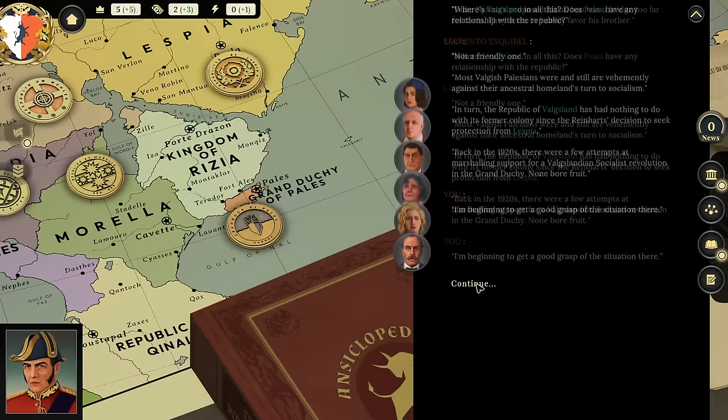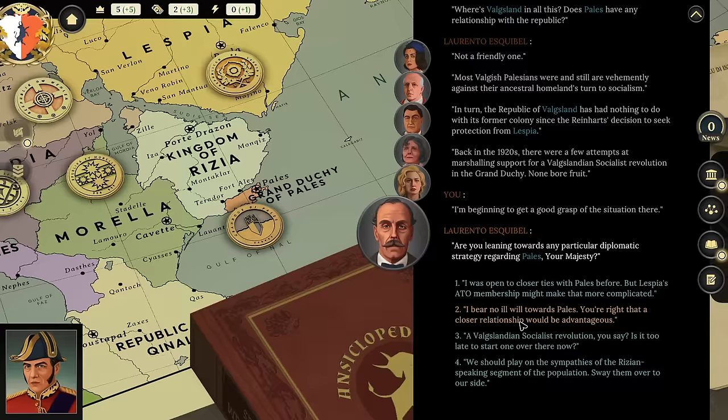'Are you leaning toward any particular diplomatic strategy regarding Pales?' I'm thinking: open closer ties with Pales before Laspazia's ATO membership makes it more complicated. Should we play on pro-Rizian sentiment in their population to sway them to our side? That might lead to war — I know there can be a war in this game, but I don't know if it's with Pales or with Valen, over Zill or over the Grand Duchy of Pales.